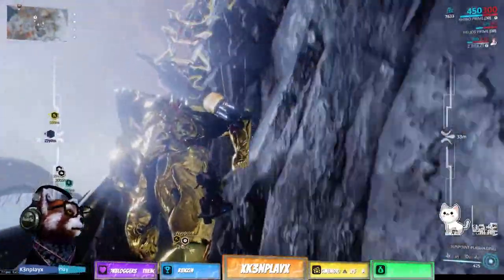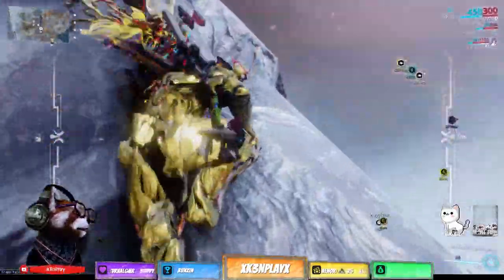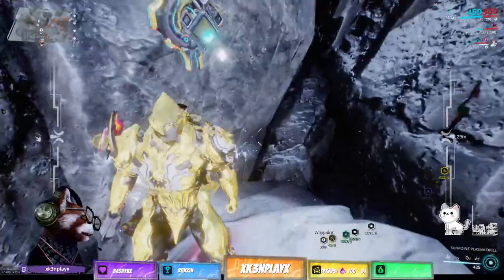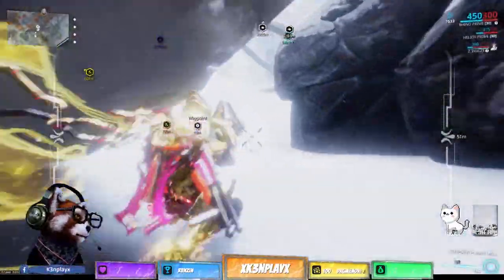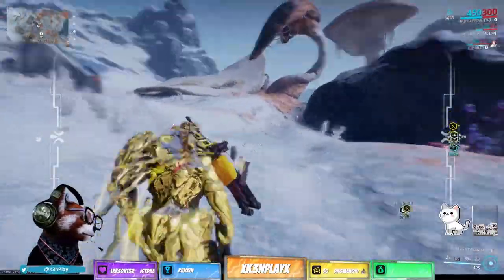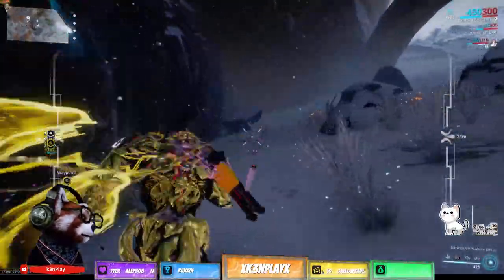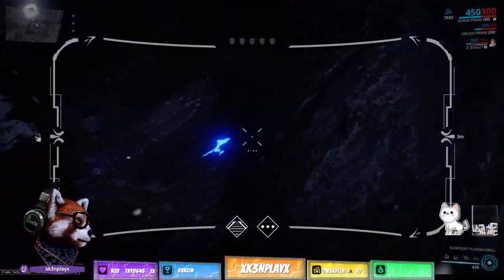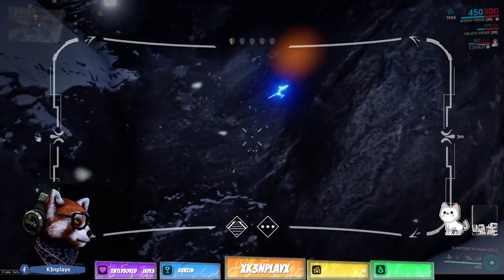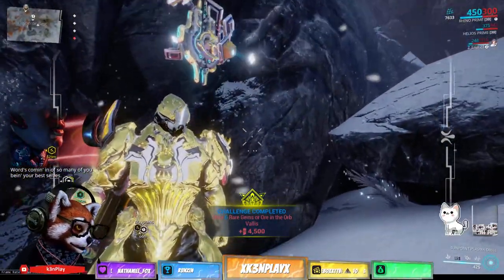Is it up there? I got something inside here but I don't know how to get inside. The sound is getting — it's inside here, man. One more, I just need one more. So it's over here I guess. Where's the sword? I think DE need to fix this, man. Just random click click click and I got the rare already.